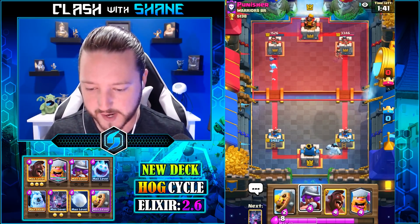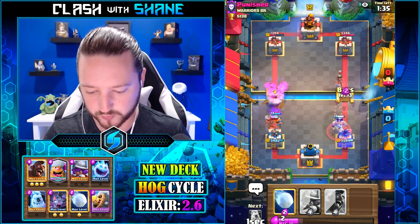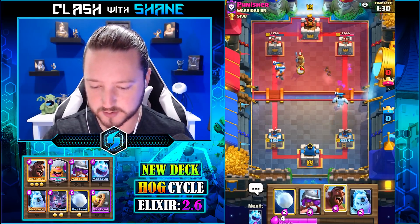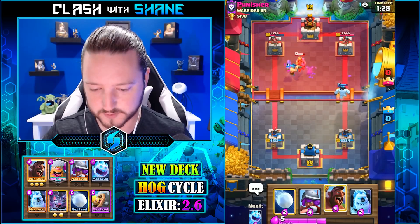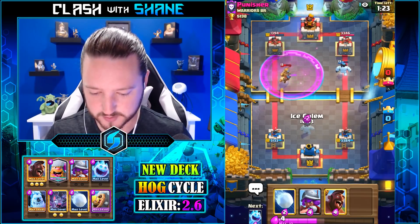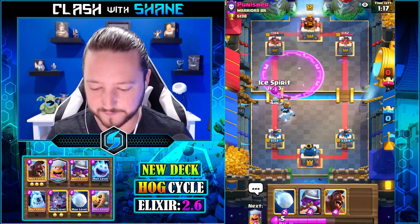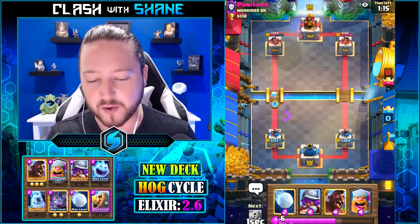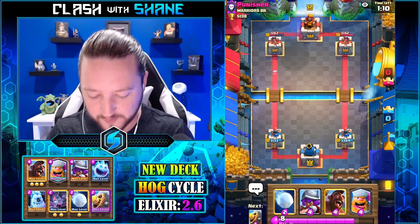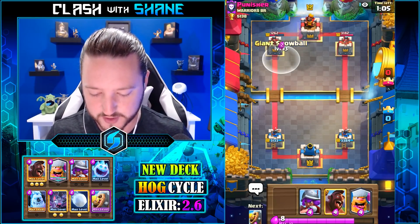Ice spirit — it is hog rider! He's gonna go prince for the left lane for the lumberjack. I'm pretty okay with that. The problem is he also has that mini pekka, so trying to out-cycle both the prince and the mini pekka might be a bit difficult. What I want to do here is just chill and go snowball, kind of chip cycle damage.